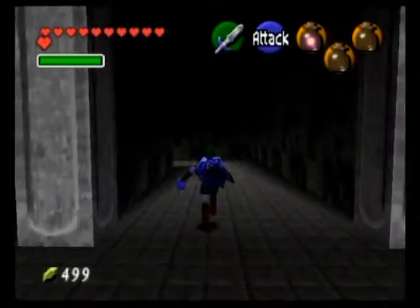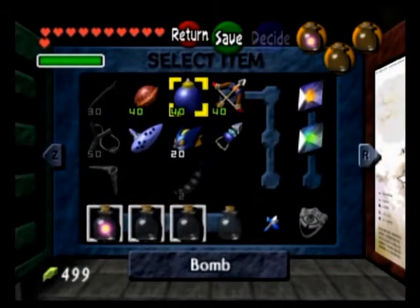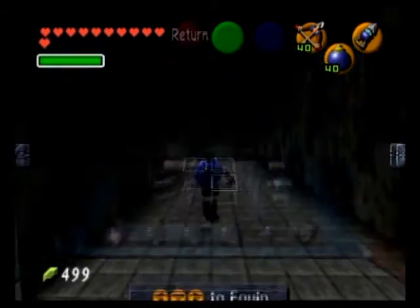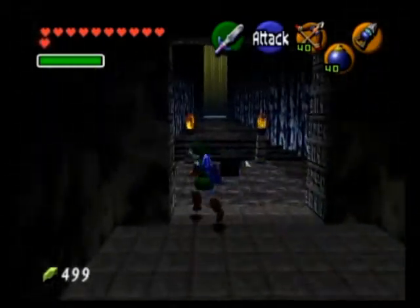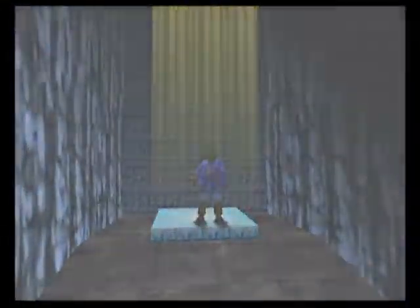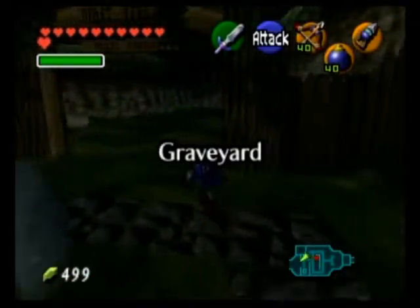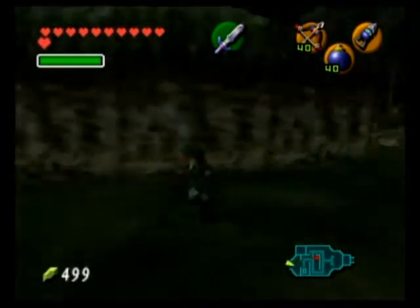I still cannot get over the fact that even though the bottles on the item menu look good, the graphics for the bottles look bizarrely odd. It looks like this blue distorted bottle thing. But of course, we are dealing with the limitations of the Nintendo 64 graphics.